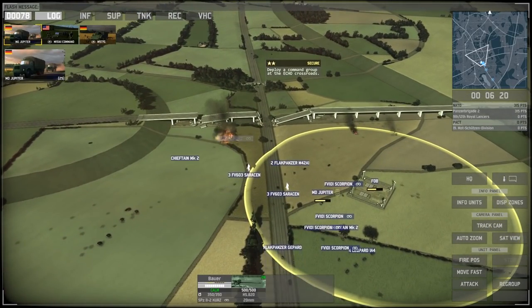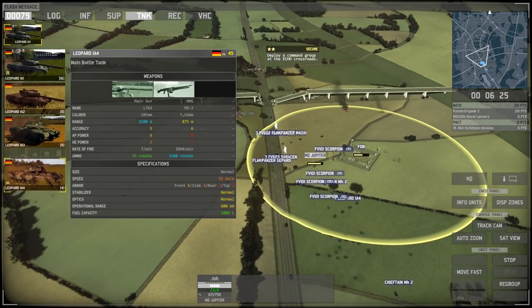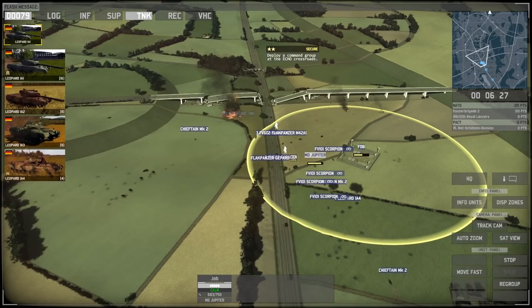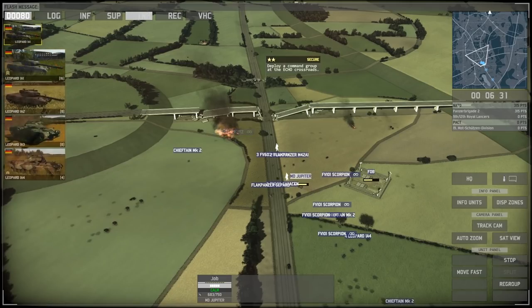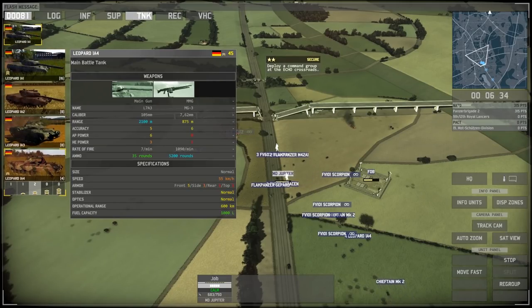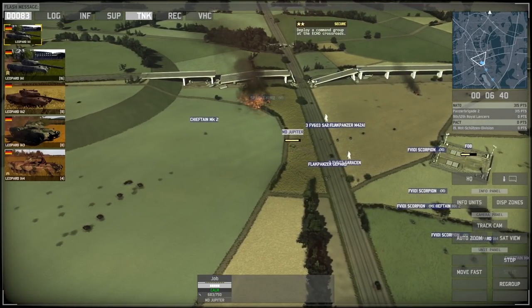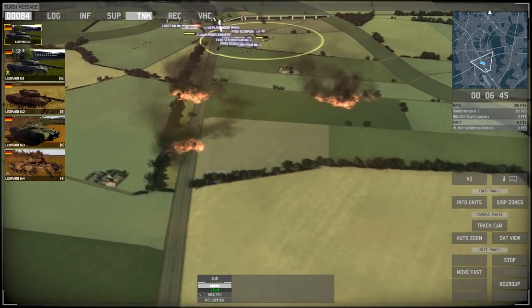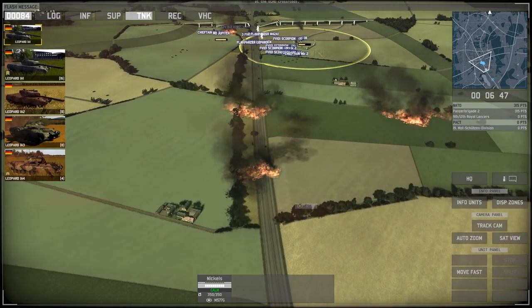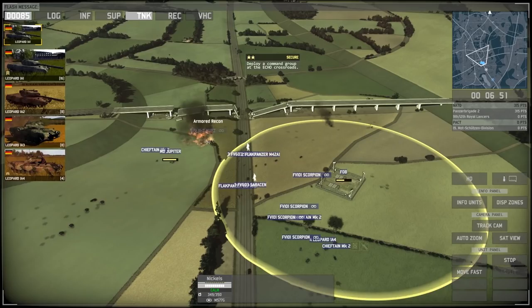Let's see what we've got for ammunition — 35 out of 40. Let's go ahead and resupply. We're gaining some more points. In order to gain the advantage, we should probably call out more recon, although tanks are probably the most important thing here. We need to cut through the vast amount of enemy tanks. We're going to need about 90 points to call out two more. Let's also get that command up here — we now need to deploy a command at the Echo Crossroad now that we've kind of captured it.